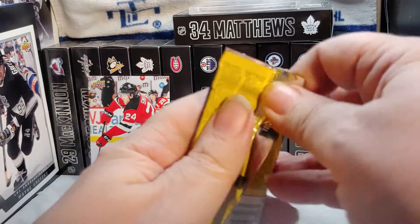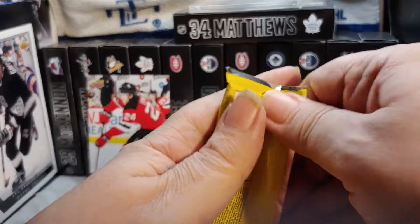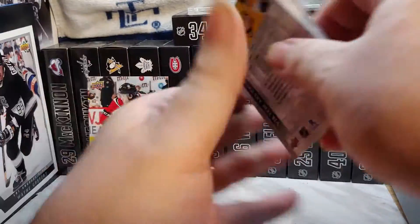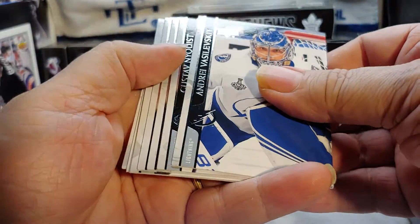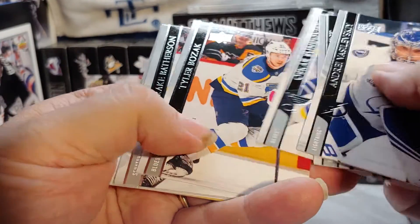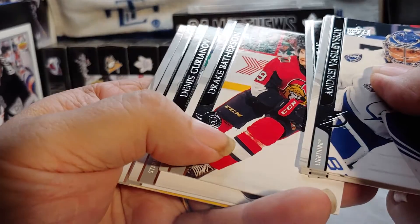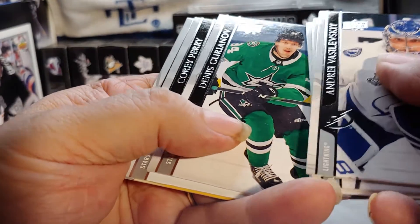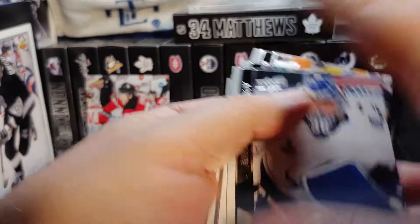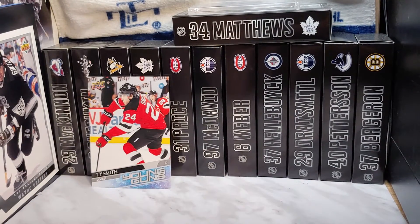And the last pack: Vasilevsky, Nyquist, Sundqvist, Tyler Bozak, Batherson, Dennis Gurianov, Corey Perry, and Victor Arvidsson. And there you have it.